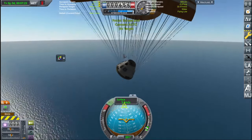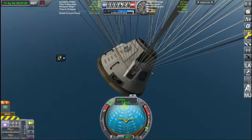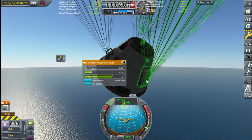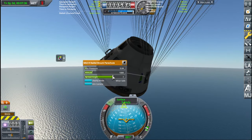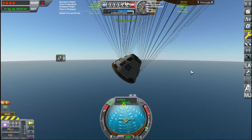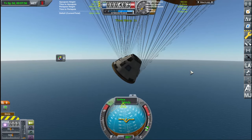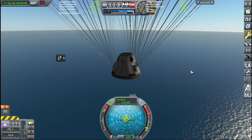I wonder why this one's acting so weird. Is it because of the way I put the parachutes? No, can't be. Maybe it's because of the way that it was before I let it out?